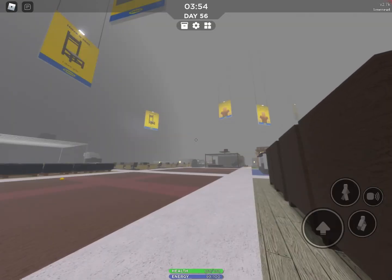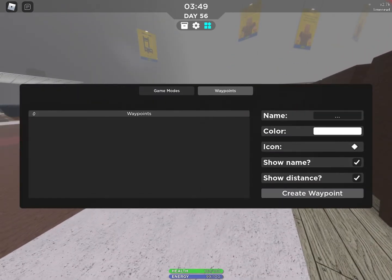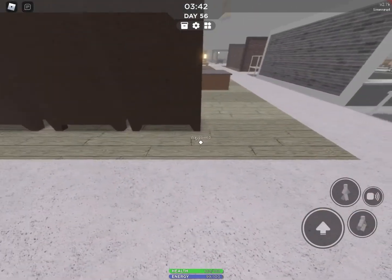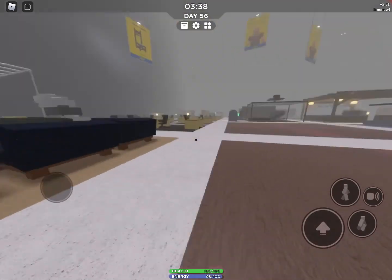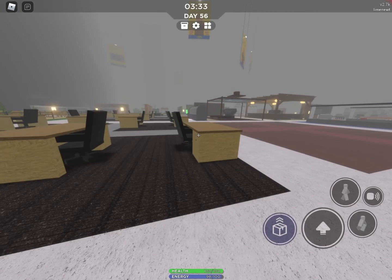Waypoints are super helpful — they pretty much just show where something is. For example, I'm going to make a waypoint right here. You can change the color, the name, and the icon. Once you create it, it spawns right where you placed it, as you can see. This is super helpful because you can always see where it is. For example, you might want to place one at your base so that if you ever die, you can always go back and never lose it.